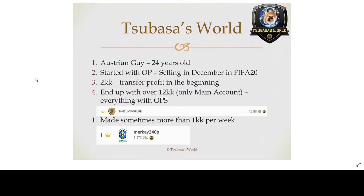So the throwback to FIFA 20: I started with overpriced selling in December, had 2 million coins to start for profit in the beginning and ended up with 12 million on my main account during the term of the season. Then my account was banned because I sold my coins. I bought 2 other accounts, and on one of them I made more than 1 million in a week, and with the 2 other accounts I made around 8 million within 3 to 5 months.